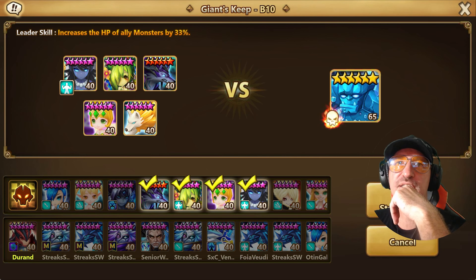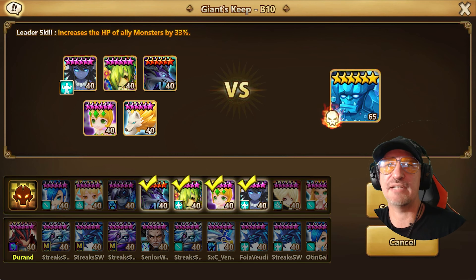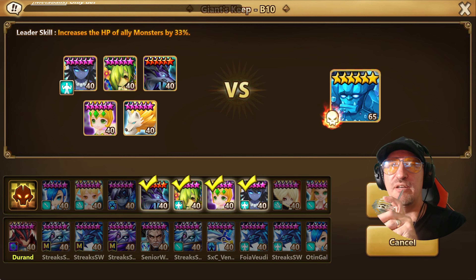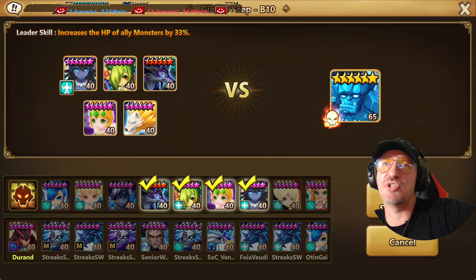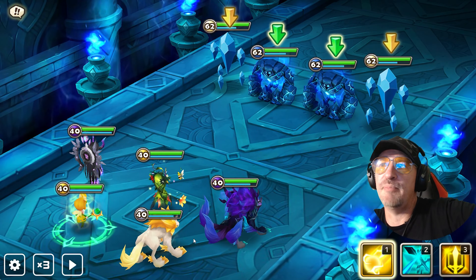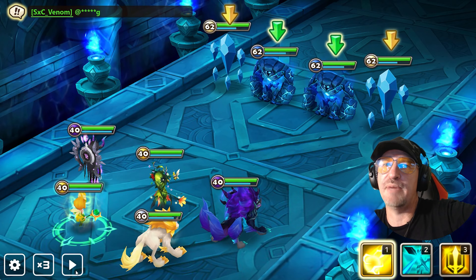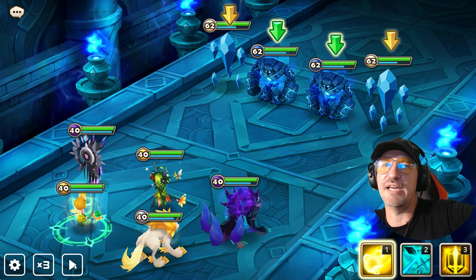This is the team. I actually had to use this character here because Lauren, even though I've got her maxed, I don't have her skills maxed. This is Giants Keep with the current monsters and runes I have. You can manually do these fights, but I tend to just automate them, because when you do repeat battles they're automated anyway — so you just want to test the AI.